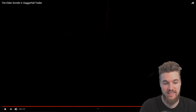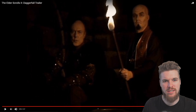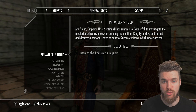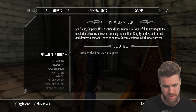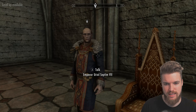A truly captivating introduction. The acting of this man holding the torch was absolutely incredible — your job in this scene is to hold this torch. So here we are: Emperor Uriel Septim has sent us to Daggerfall to investigate the mysterious circumstances surrounding the death of King Lysandus and to find and destroy a personal letter he sent to Queen Myniziria, which never arrived.